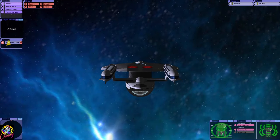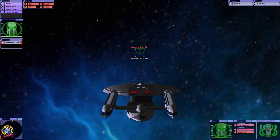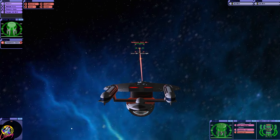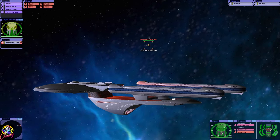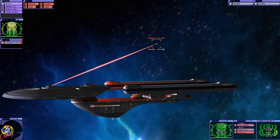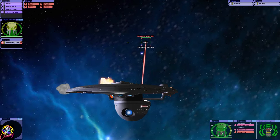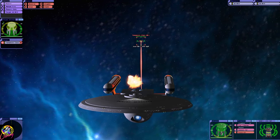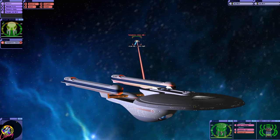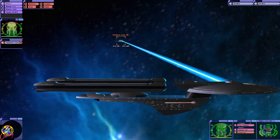Obviously the Yamato class can fire more weapons, as it's just a massive weapon ship. The Excelsior's shields should be better — should be — and our phasers should be punchier. But the sheer amount of torpedoes that ship can fire is insane. There are more phaser arrays on the Yamato, but obviously they're not as advanced.